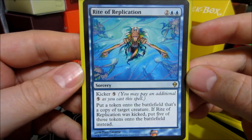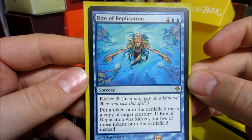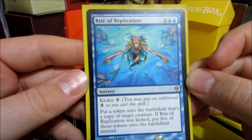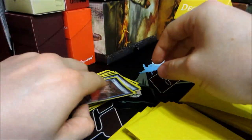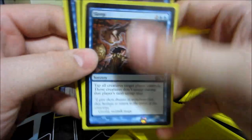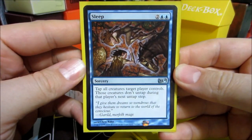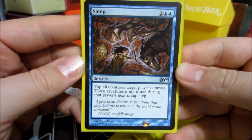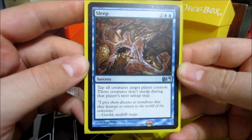Another sorcery — Rite of Replication with a kicker. So two blue and two colorless, with a kicker of five. Put a token onto the battlefield that's a copy of target creature. If it's been kicked, put five tokens instead. And then we have three Sleeps — sorcery for two blue and two colorless. Tap all creatures target player controls. Those creatures don't untap during that player's next untap step. Really nasty.